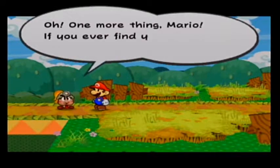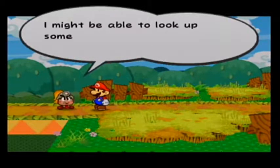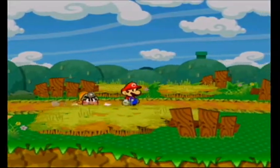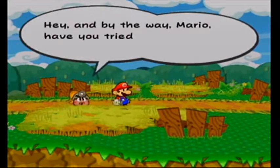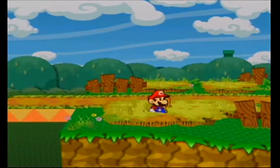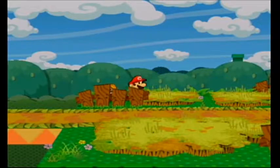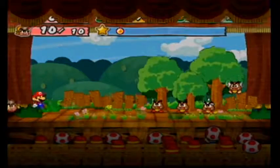Goombella reminds Mario: just press X and use the tattle ability if you're wondering what to do. I should probably tattle more — I might be able to look up some useful info. The river running through here makes the air crisp and refreshing. Goombella also mentions checking the grass around here, since clumps of grass hide good stuff — always check them with A. Sure enough, there's a coin. I didn't get the first strike — that's embarrassing.